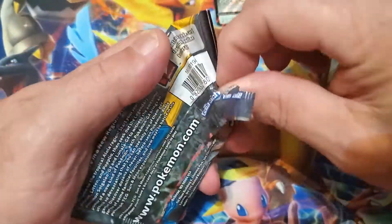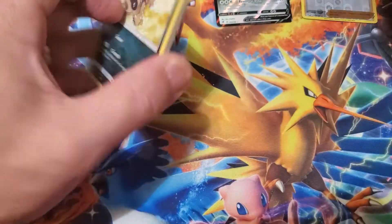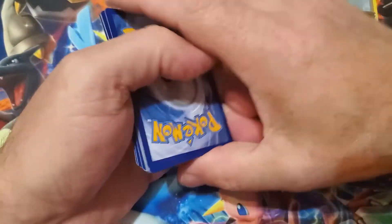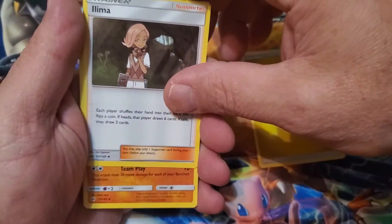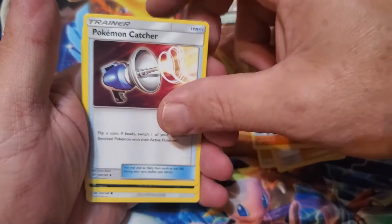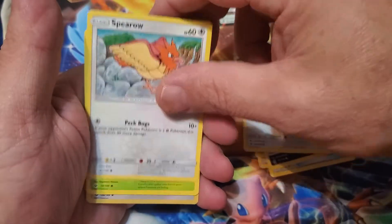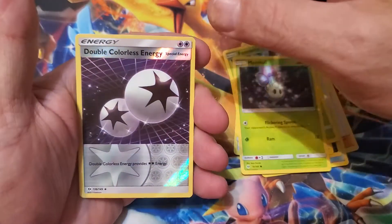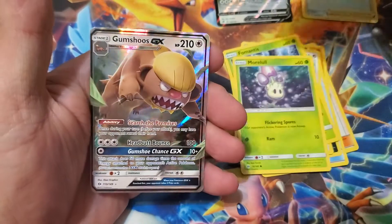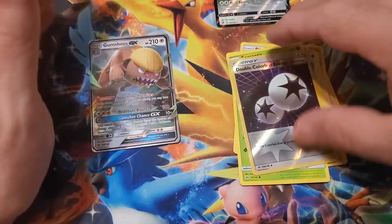So on the Sun and Moon — that's what we get on our Sun and Moon pack. We got energy, Ruma, Catcher, Sandile, Peck, whatever — Spiro, Mentis, Morl. Reverse Double Colorless Energy — and oh there we go, a GX! Nice, nice.